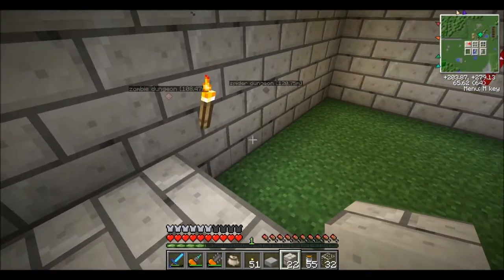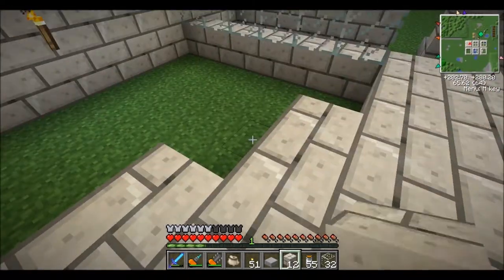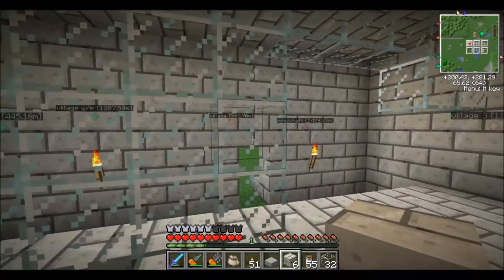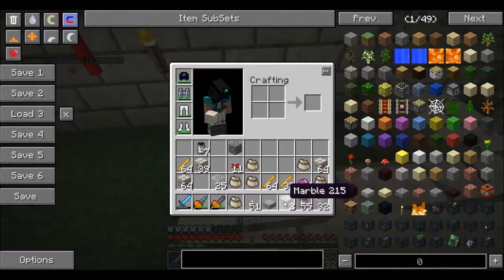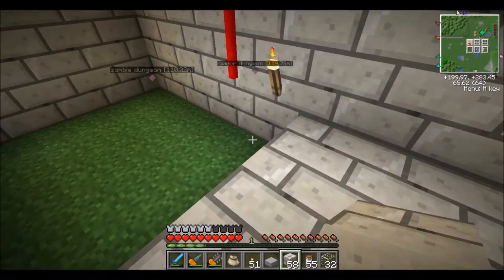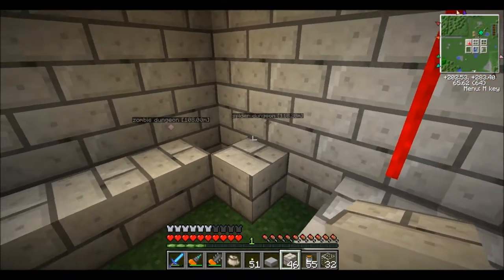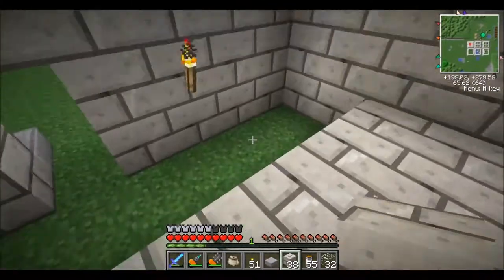I'm also going to maybe down the road do a water piston thing where the water will push — just flip a lever — water will push the zombies to a drop zone. They'll go up a mob elevator using signs and water, and then drop them off like 30 blocks. That way we can just sit there and collect our loot if we wanted.